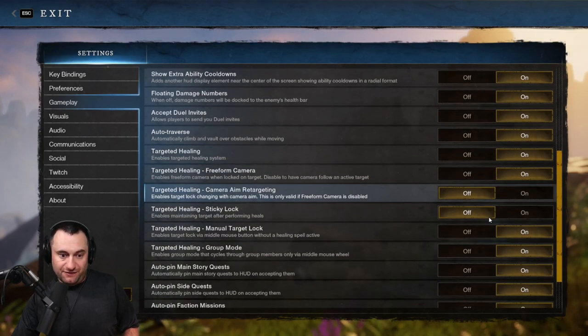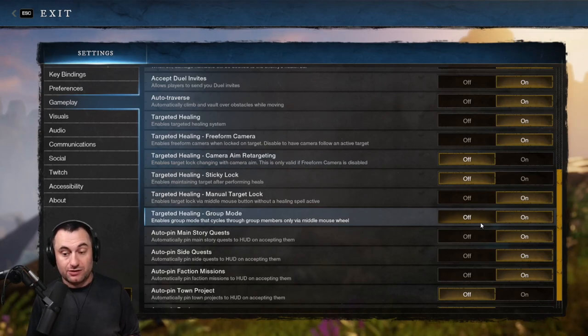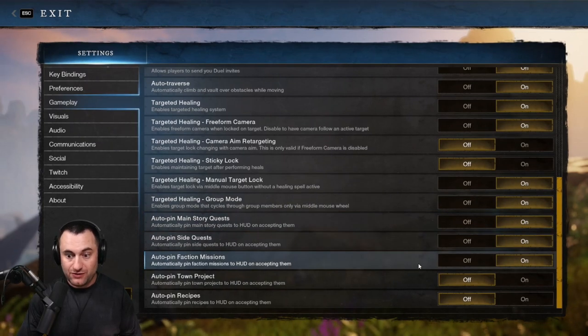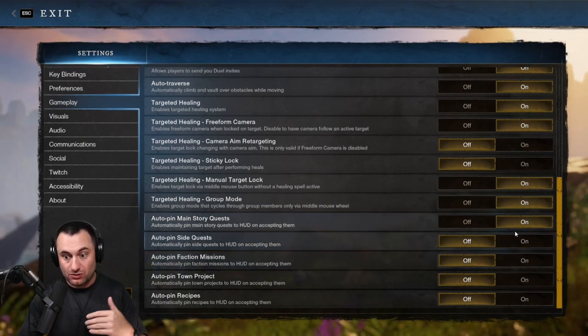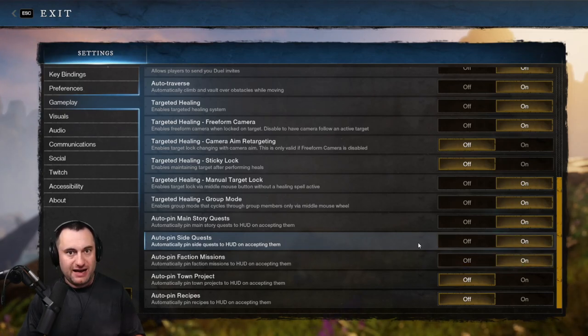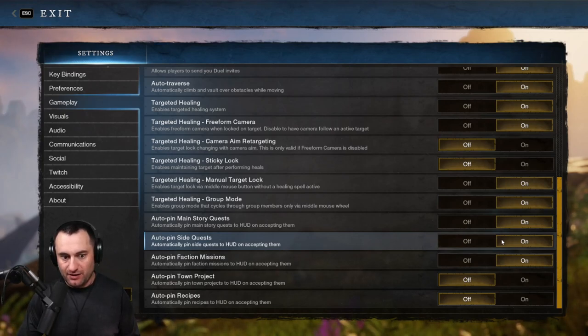The healing settings are complicated — I won't go into a lot of detail, but if you're a healer you really need to pay attention here. The healing mechanics in this game are different from pretty much any other game, and there's a lot of preference involved. If you have questions, get with someone experienced who can explain the settings and when they should be on or off depending on your role. At the bottom, Auto Pins are all personal preference — I like having them all on so I don't miss side quests.